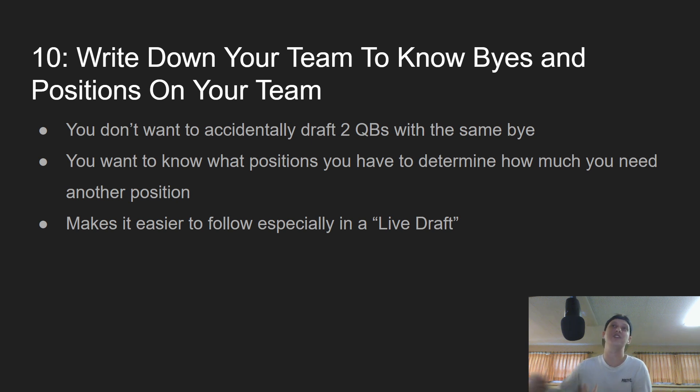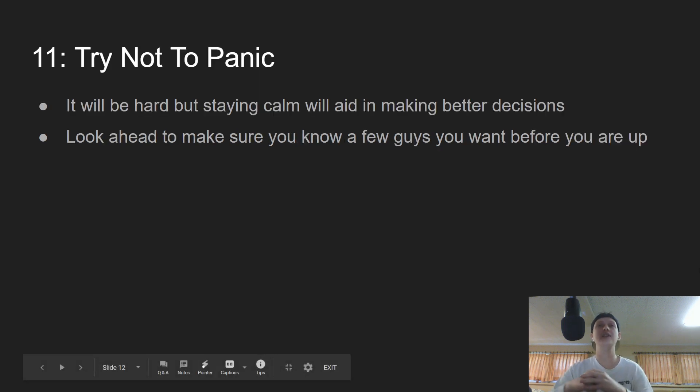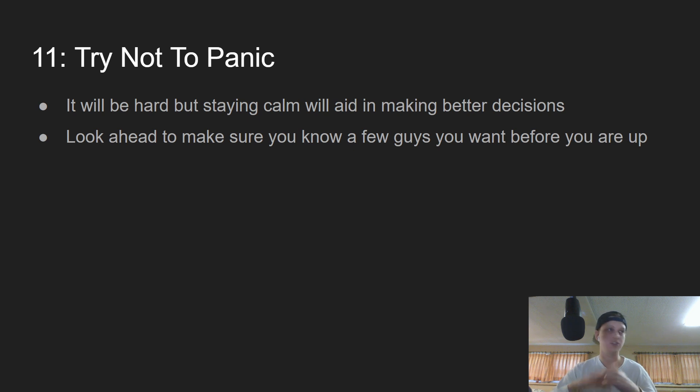The eleventh tip is to try not to panic. It's going to be hard not to panic at times — once you're on the clock with one or two minutes to make your pick you might get flustered. But if you've done all the research and all the preparation described in these tips, you will understand that it is easy not to panic. You will be focused, locked in, and ready to roll.